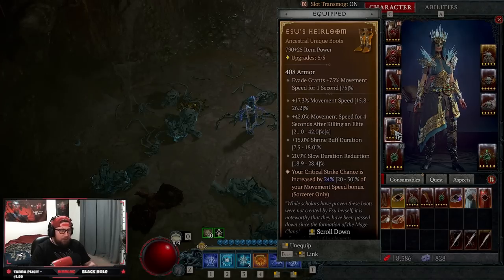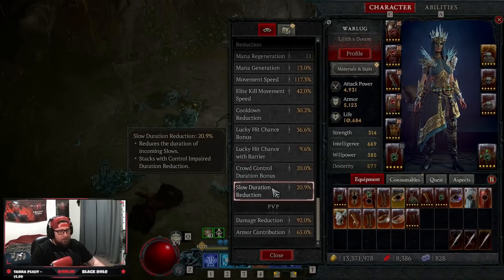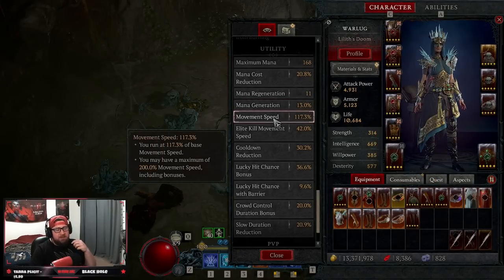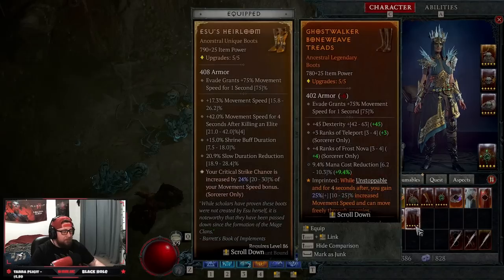Disobedience of course, even with the nerf. One controversial choice I really like is Isu's — it gives increased move speed, but more importantly, crit strike chance increases based on movement speed. I have 117% movement speed, though this can be higher with a better amulet. At 150% it'll be even better, but I'm already gaining roughly 28% increased crit chance, which is really good. You can always swap it out — the alternative boots with increased Teleport and Frost Nova ranks are almost perfect and definitely viable.